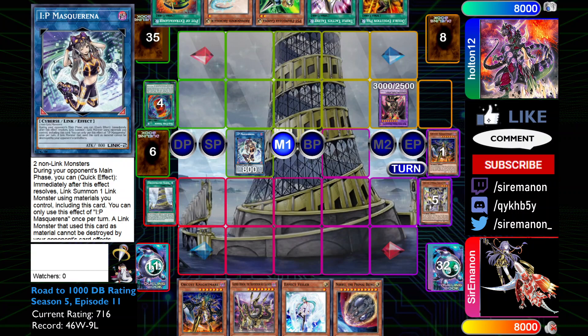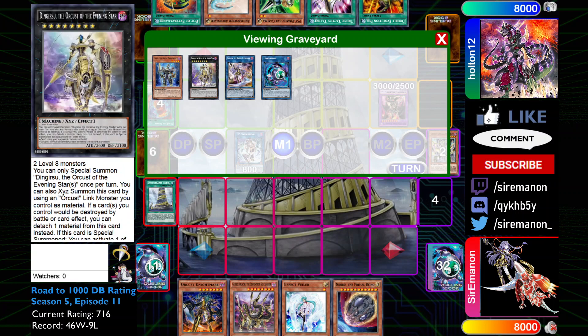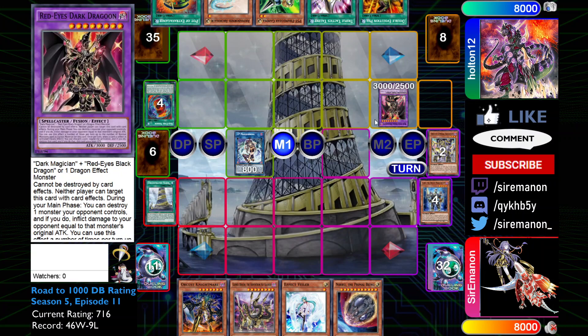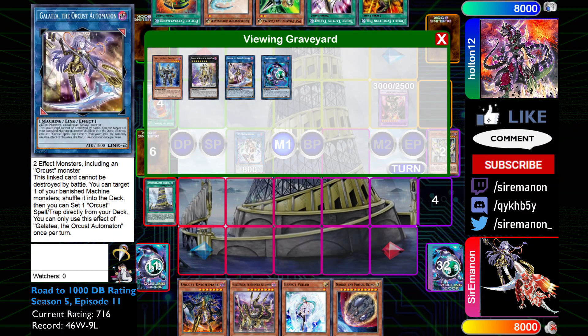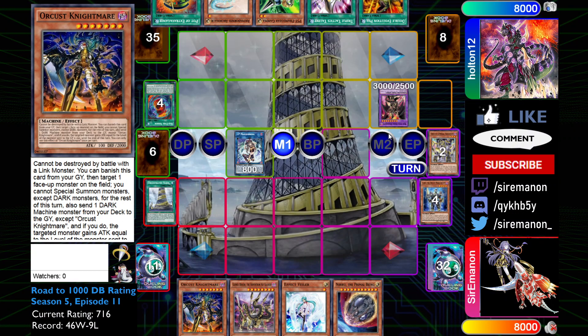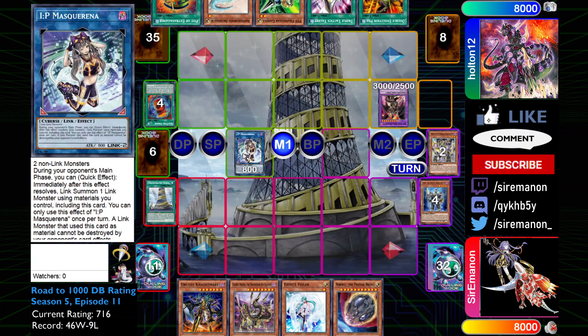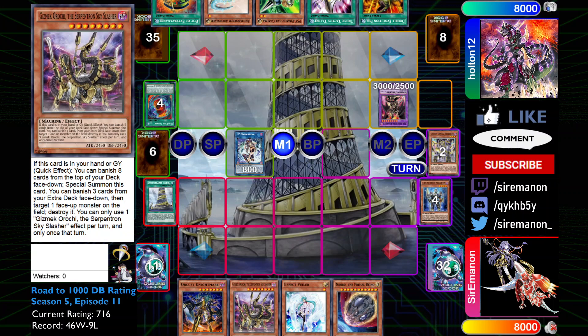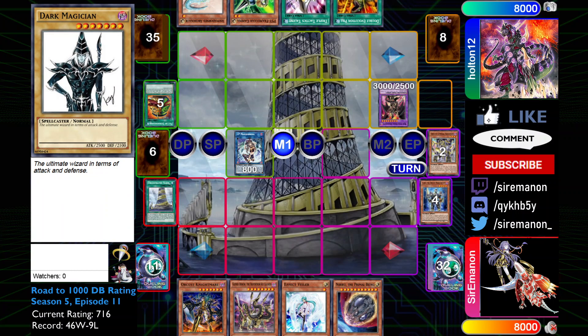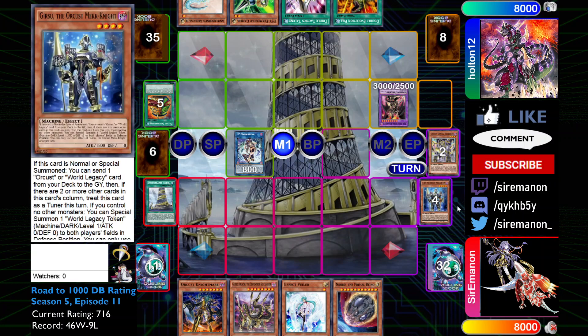He's thinking about Resolution but has nothing else. So I activate Symbol targeting my Dingursu. My thought process is I'm hoping he lets Symbol resolve and then just negates the Ding — that way I can chain IP and then chain Gizmec to hopefully make something like a Zeroborus that he can't clear because IP will protect it from destruction. The Banish from Gizmec would put Zeroborus over the Dark Dragoon, which would ultimately be good. But he is going to negate the Symbol itself, so obviously none of that's going to happen.